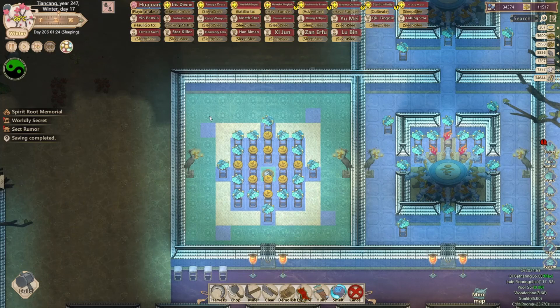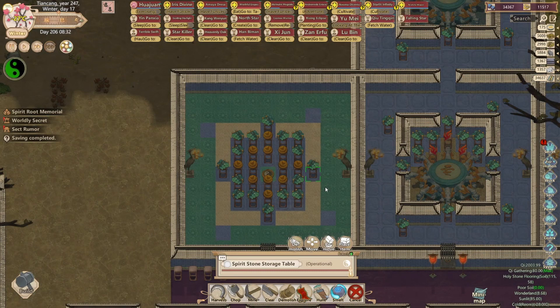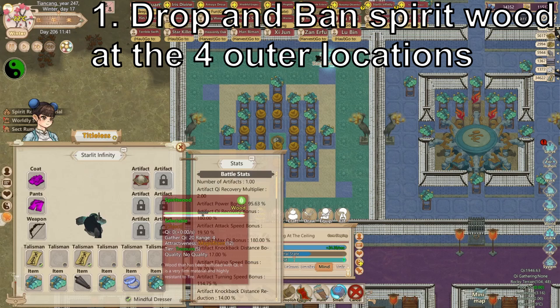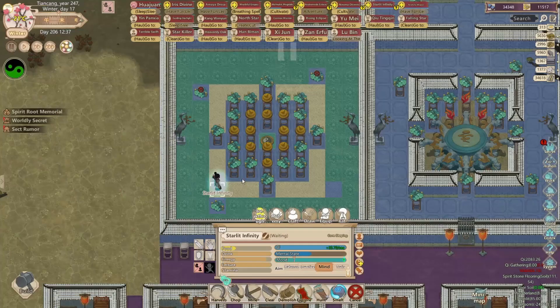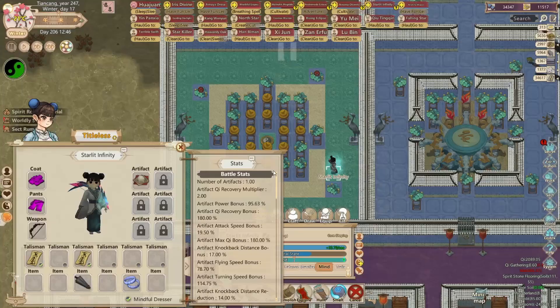Set out your room like this — it's a normal cultivation room. You have a spiritwood diamond, an inner diamond made up of the elements that support the law. Then, at these exact locations, drop and ban an additional piece of spiritwood. You can use a cultivator or even an outer disciple to equip and carry the spiritwood into the room — they always drop directly south of themselves. Or you can set up displays that will drop into the square directly south of each display, like this.